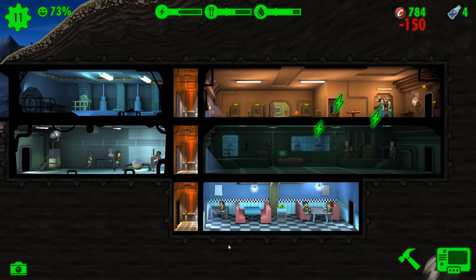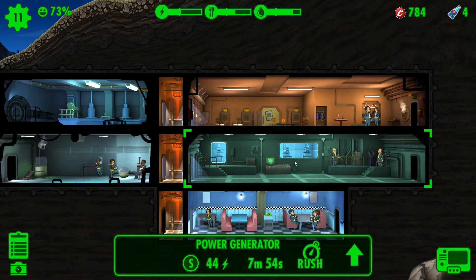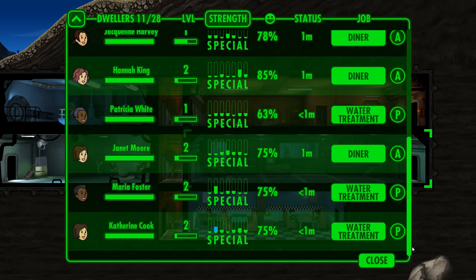Let's build more power. Power uses strength. Nathan is at the living quarters doing his thing, but we're not going to bother him for now.